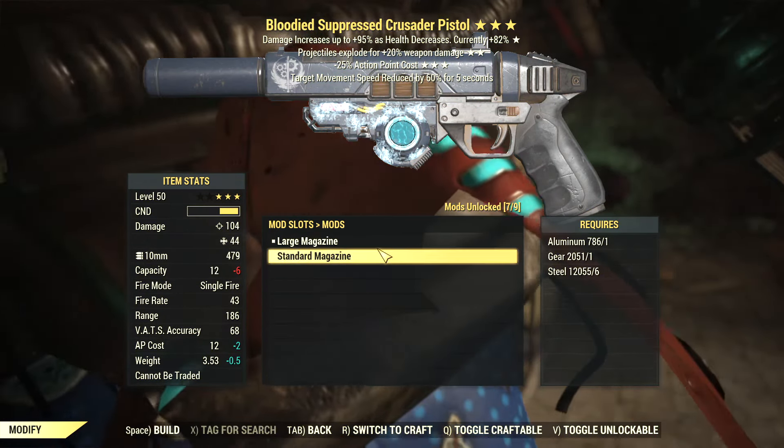Yes, all enemies hit by the explosions get affected by the Cryo effect. This is unique — aside from the Hellstorm launcher with the Cryo payload, all Cryo weapons only affected the single enemy they hit. But combining that with the Explosive Legendary effect means the Crusader pistol can now do the same mass freeze as the Hellstorm.